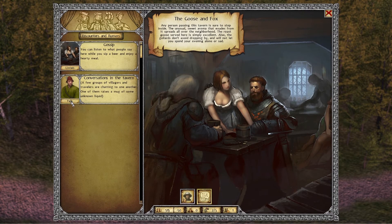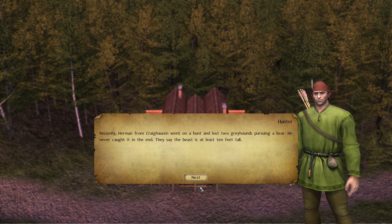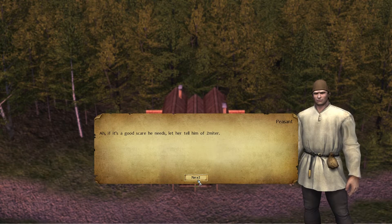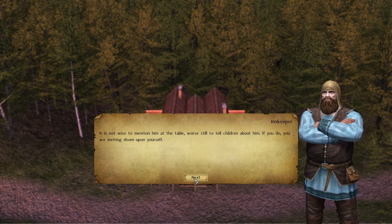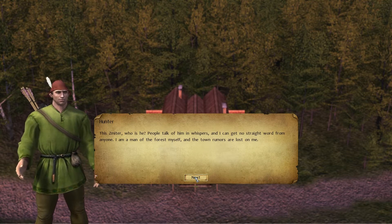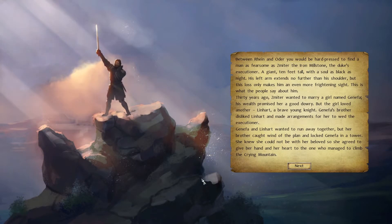In the tavern, locals are talking: Herman from Kraghausen went on a hunt and lost two greyhounds pursuing a bear he never caught — they say the beast is at least ten feet tall. Someone mentions sending children into the forest, and another says a good scare is what a wild child needs. Someone warns: 'It's not wise to mention Zimitar here at the table — worse still to tell children about him. If you do, you are inviting doom.' A curious traveler asks who Zimitar is.